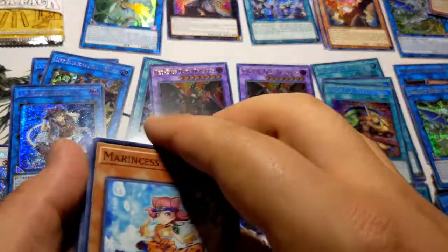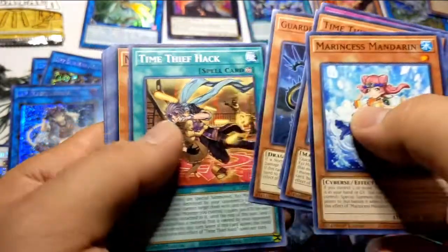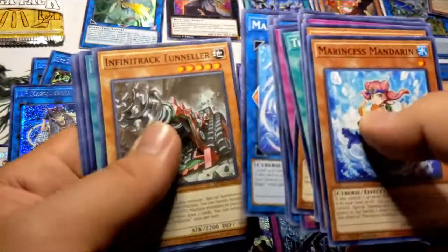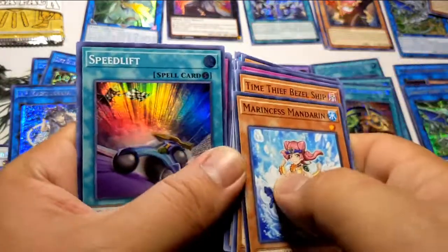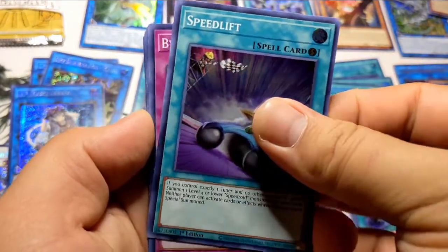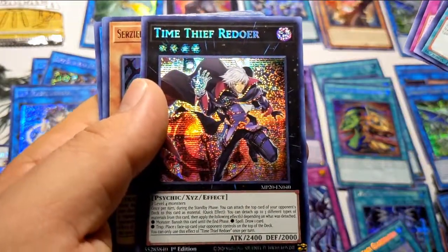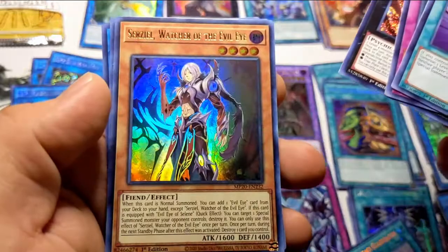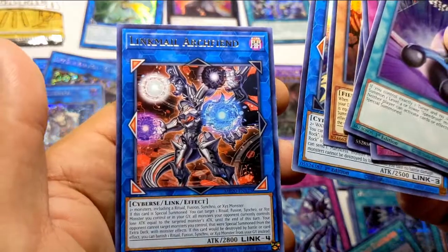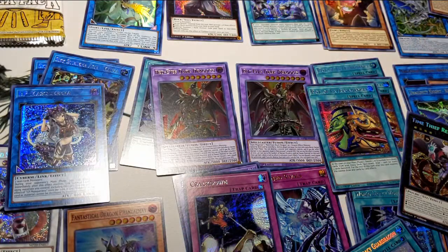To the front and twelve out of here. First up, Speed Lift. Next, Bye Bye Damage, followed by Time Thief Redoer. Another Evil Eye, Marine Cess, and a Link Mail Archfiend. Not bad, not bad — not what we're looking for but not bad.